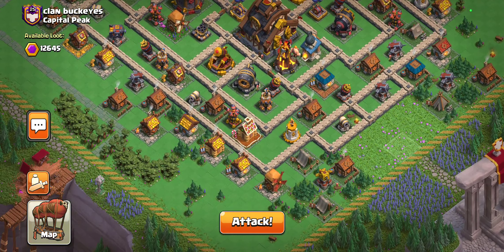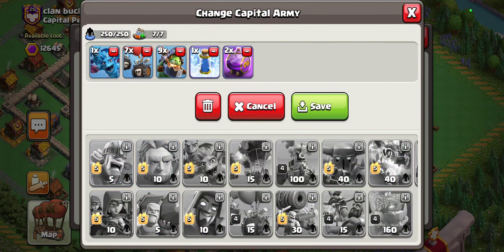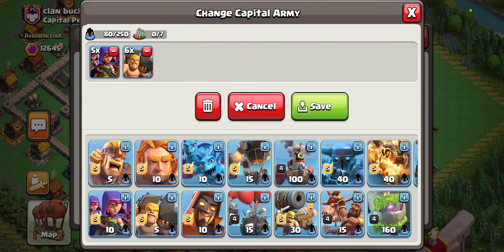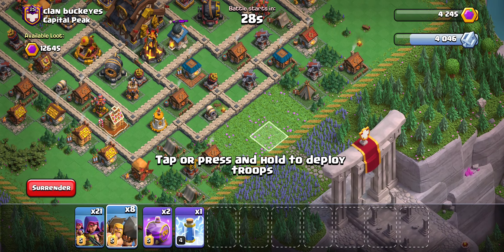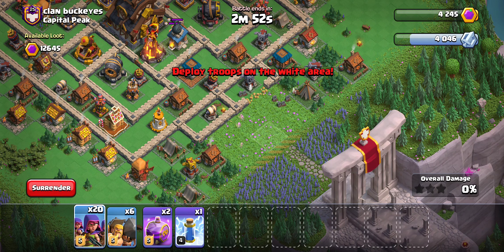So now here we're going to be doing some of the main home village attacks, and for that it's mostly going to be a little bit boring — we're going to go archers. It's kind of what you have to do here. We'll bring a Double Rage and a lightning. I don't think we have enough utility to take out a significant part of the base without the rages.